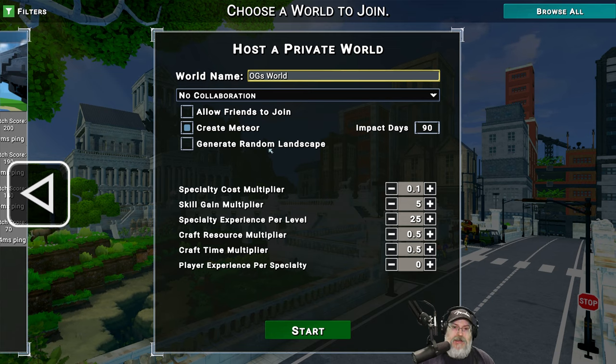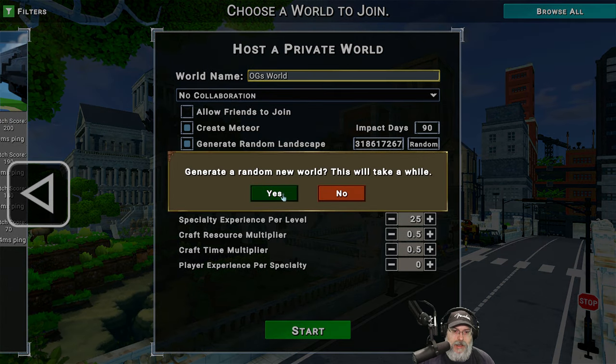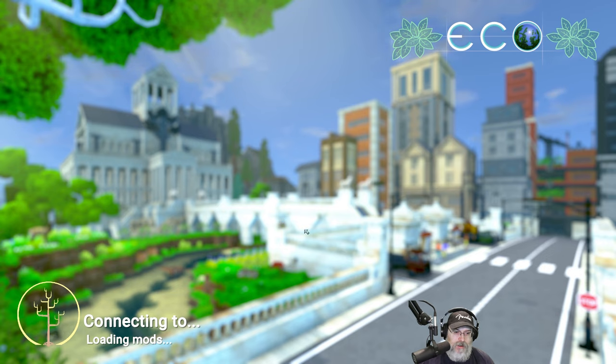So for our first time out we're going to go a little easier on ourselves and start with 90 days. Generate random landscape — I'm assuming if we don't have that checked there's probably a default map the game uses, so let's do random. It really doesn't matter to me what that random seed is. I don't know how I should adjust these multipliers so I'm just going to leave them as they are. Let's go ahead and click the Start button and generate a random new world.